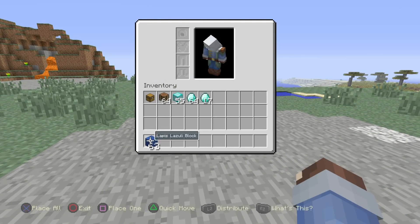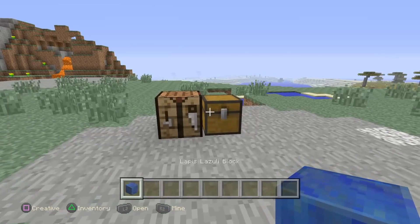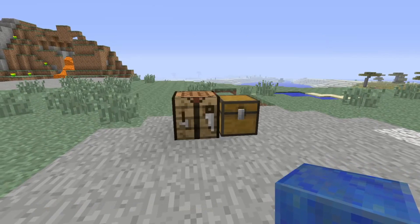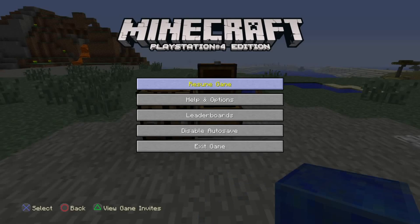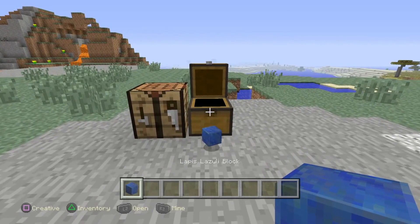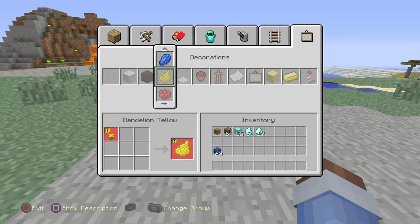Suppose you had one block — one block of lapis lazuli, diamond, iron, or whatever. And I want to do the glitch, so I throw it down, and then I turn it to two more lapis lazuli, and then I throw those two lapis lazuli.